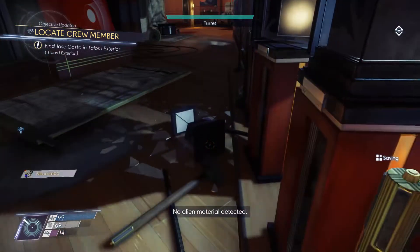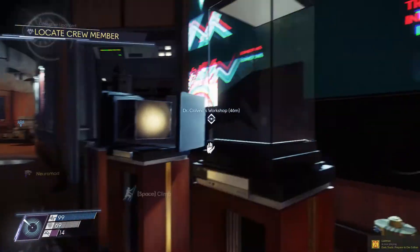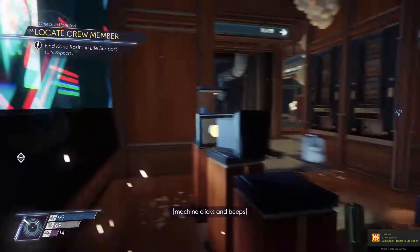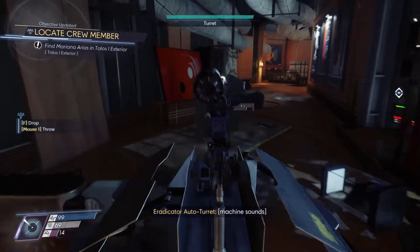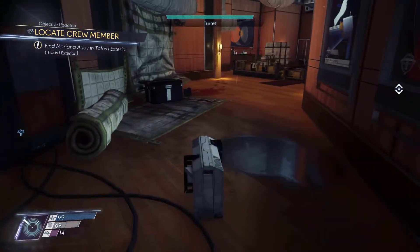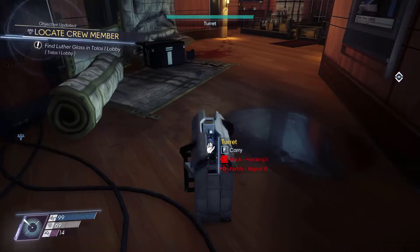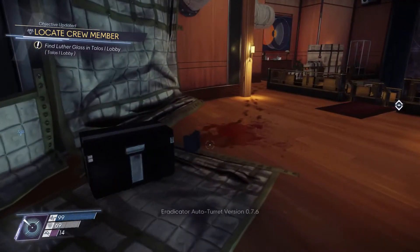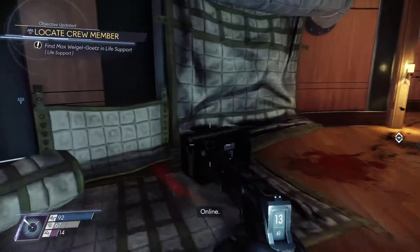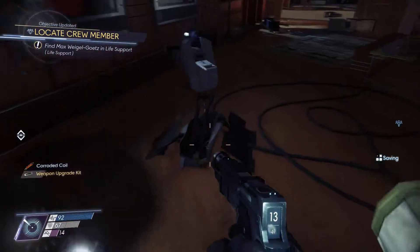Scanning target. No alien material detected. Found a Nero mod. Terry, come out — I feel like there's gonna be something here. Eradicator — Recursion 0.7. Unlocked. I want a weapon upgrade kit. Coolio.